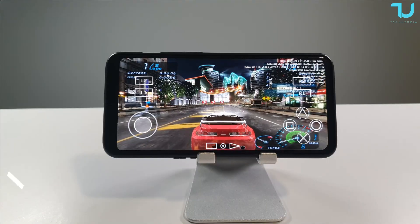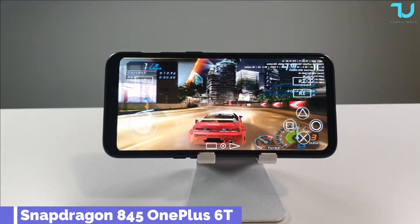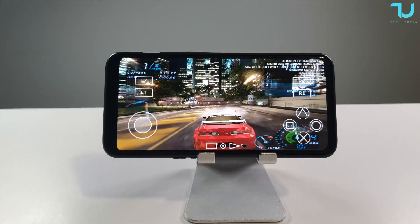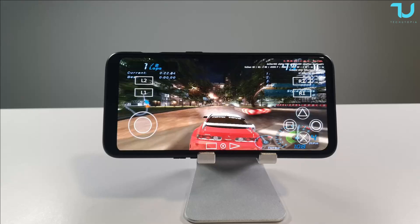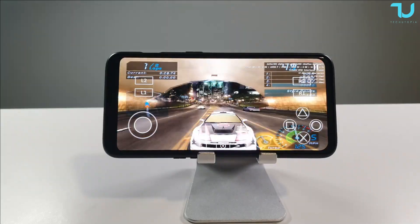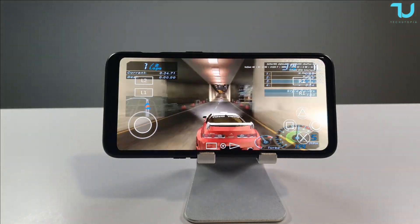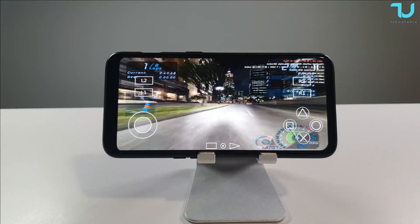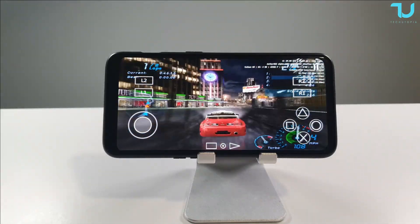Next up, Need for Speed Underground on the OnePlus 6T at 1x resolution with Vulkan AP — great performance. I'm in love with AetherSX2 regarding mid-range and old flagship chipsets; they're running amazing. I'll be testing 2x resolution as well in just a minute. There was a lag — going back to normal.